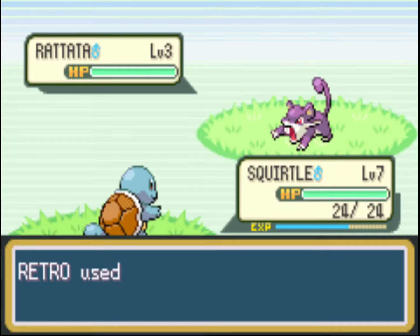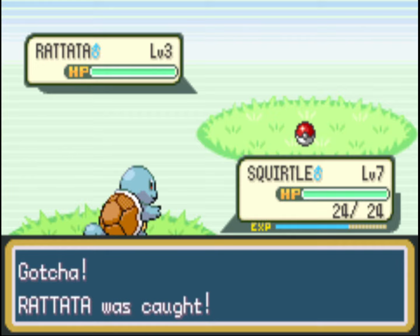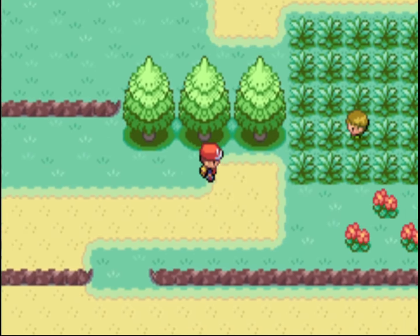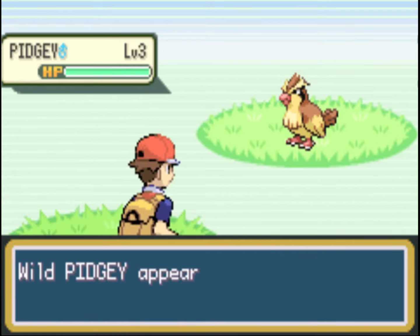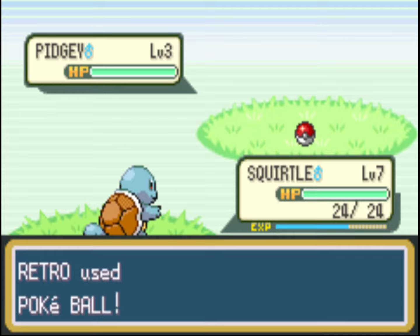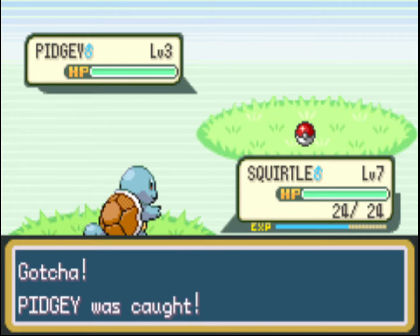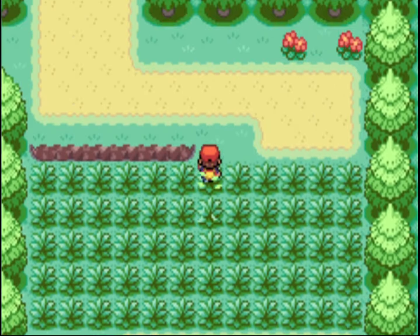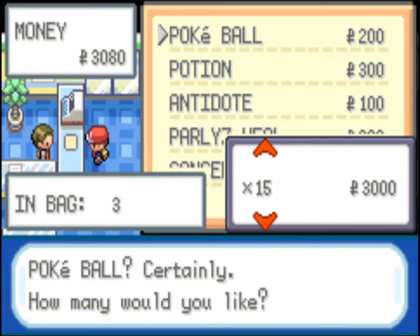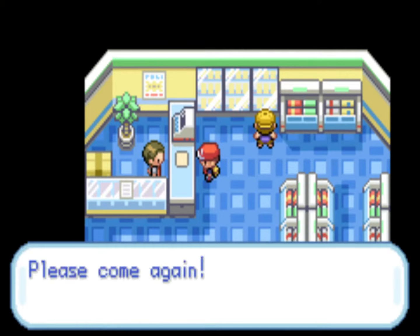Generally you'll weaken a Pokémon before you try to catch it. If you know the move won't kill it, use the move and weaken it first. We just caught a Rattata and a Pidgey, so we've already got three Pokémon on our way to filling out 60 in the Pokédex. We're stocking up on Pokéballs because we'll need to catch so many Pokémon — it makes sense to have them in stock.